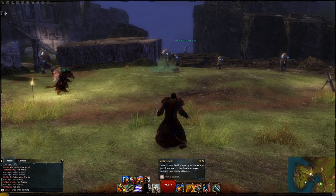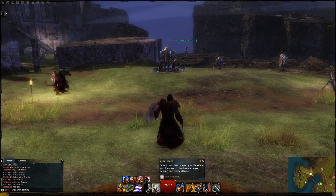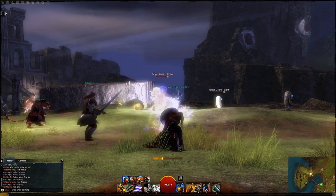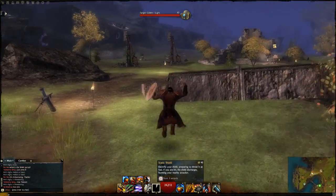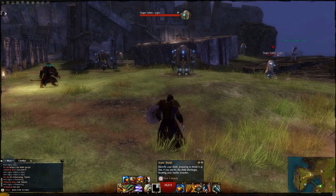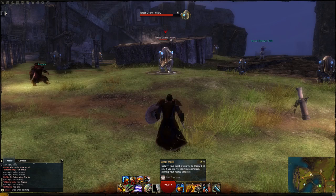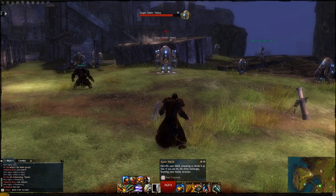Static Shield is an offensive ability for the shield — it has a stun that triggers when your shield discharges, stunning nearby attackers. You have to actually get hit while the ability is active to make it worthwhile. Like most counter-attacks, there is also a throwing attack connected to it.